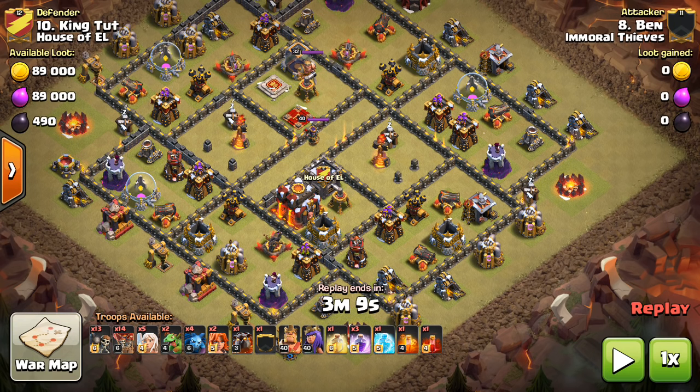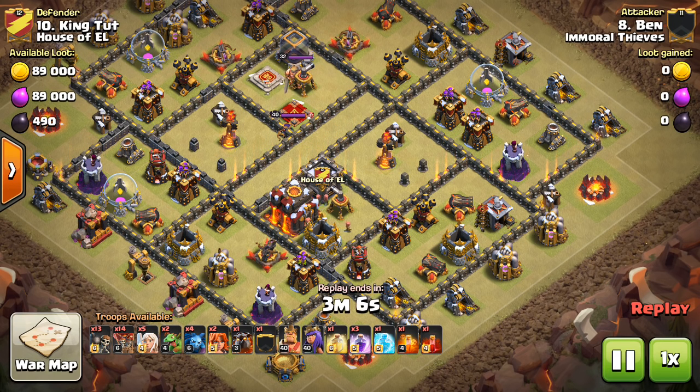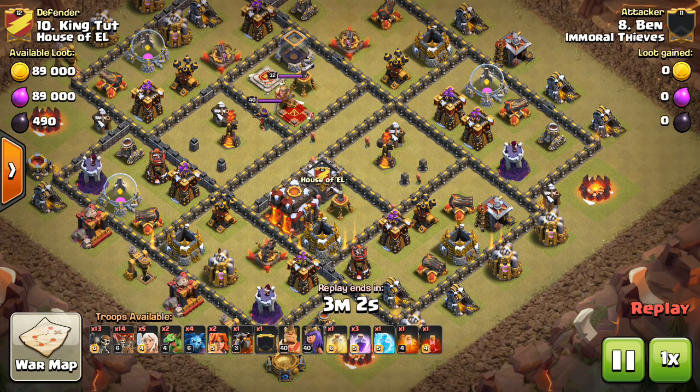So we'll take a look at three attacks today. House of El — a great clan, part of the Clash of Clans podcast — they were in a war against Immoral Thieves. They used a lot of the standard type bases, and I think this shows that most Town Hall 10 bases still look like this. Even in competitive wars, a lot of bases are still going to look like this, with the standard four air defenses and the Infernos kind of spread out, which can be taken advantage of using this strategy.